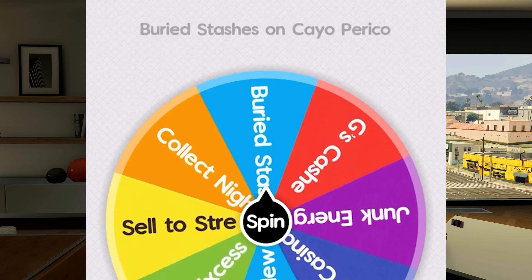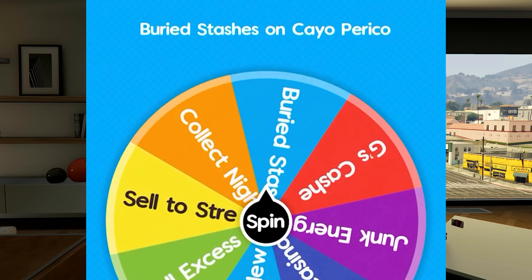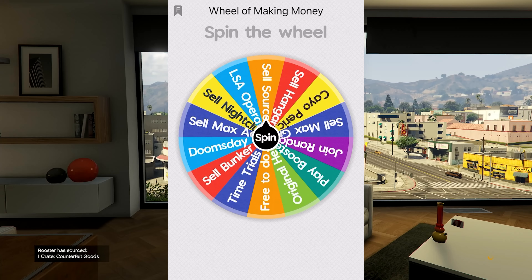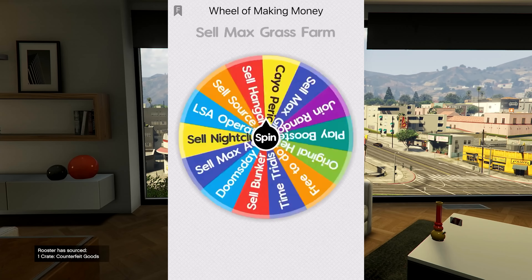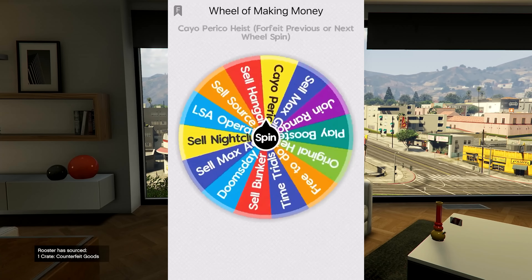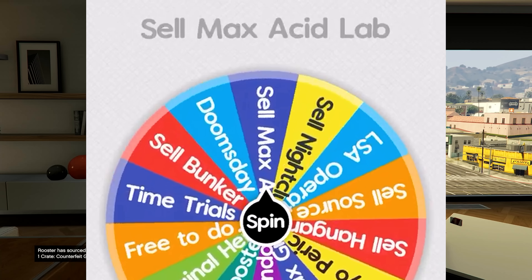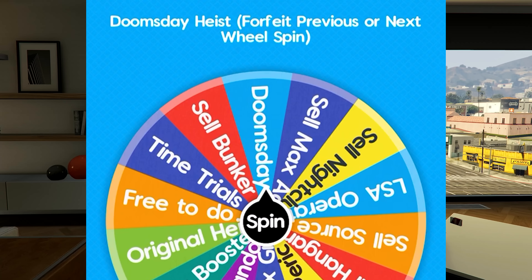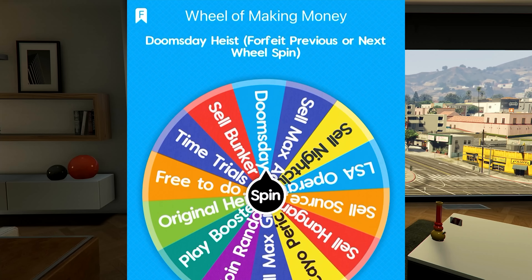We're going to have to collect buried stashes on the island of Kayo Perico — we haven't landed on this wheel spin before. Then for the wheel of making money, we landed on the Doomsday Heist, which is great because it's double money and RP event week for the Doomsday scenario. Because it's such a good spin, we forfeit our next wheel spin.